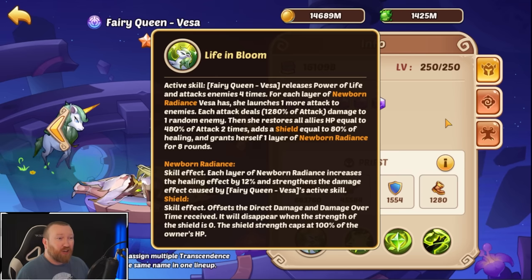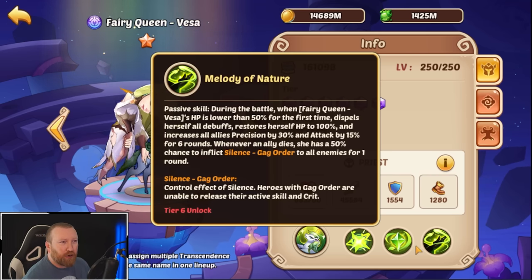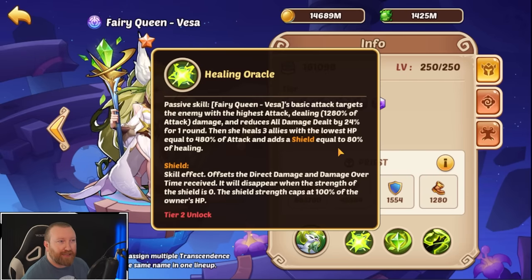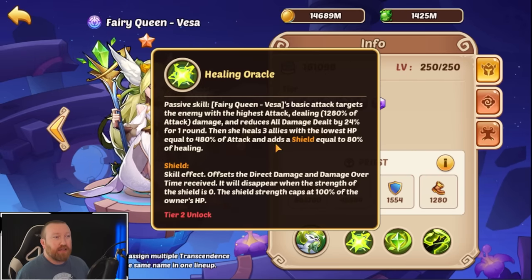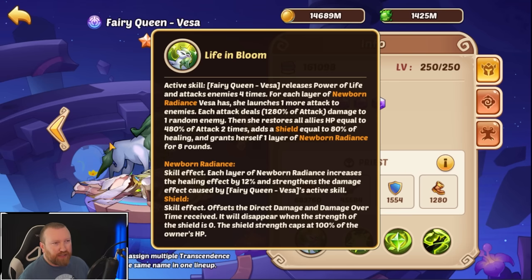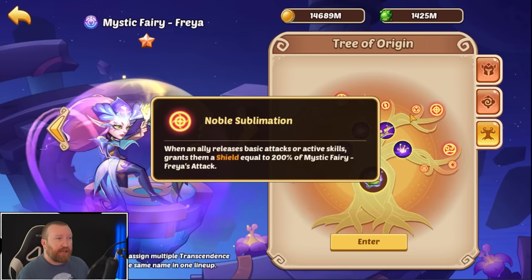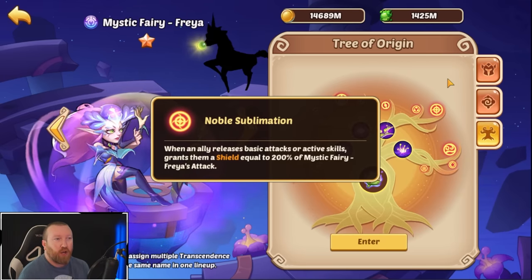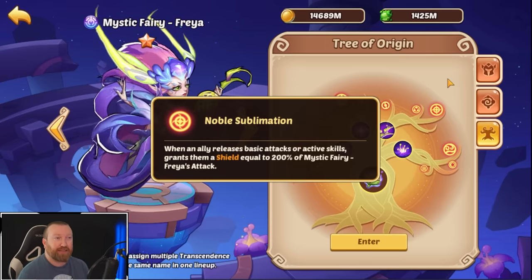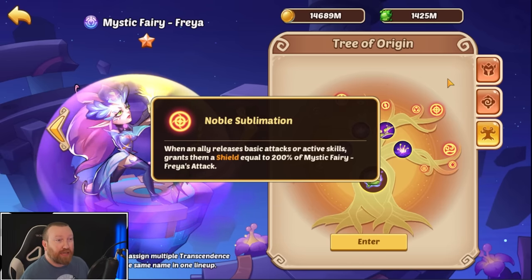You have, of course, Fairy Queen Vesa — her active gives out a gigantic, amazing shield to everybody on your team. Even her basic does too: she heals three allies with lowest HP and shields them equal to 80% of the healing done. So if you are somehow the lowest HP with the fan on, you will get an additional shield — really it's her active that does the big one. The other hero a lot of people are using is Mystic Fairy Freya, mainly due to her Noble Sublimation: when an ally releases a basic or active skill, grants them a shield equal to 200% of Freya's attack. If she doesn't have a ton of attack it's not a big shield, but it adds up very quickly over time in PvP combat.